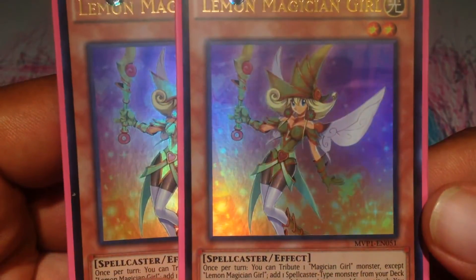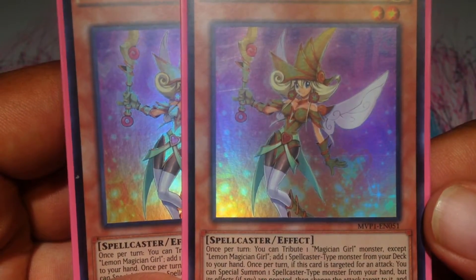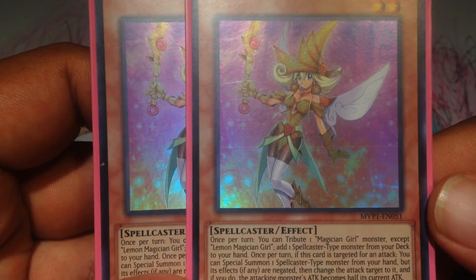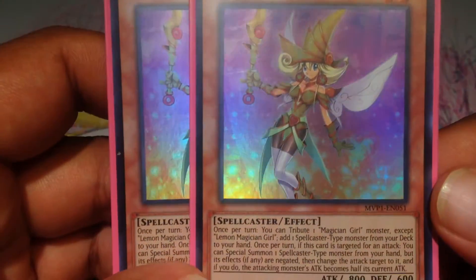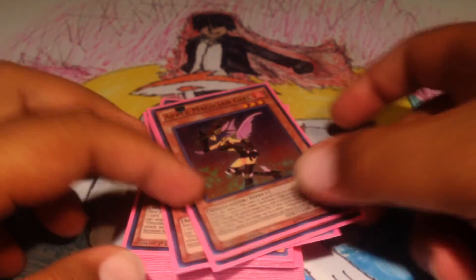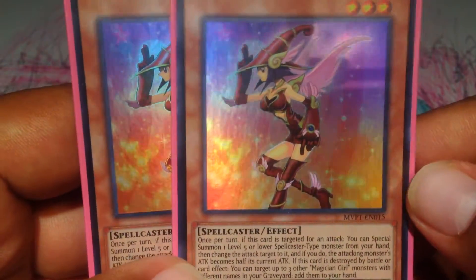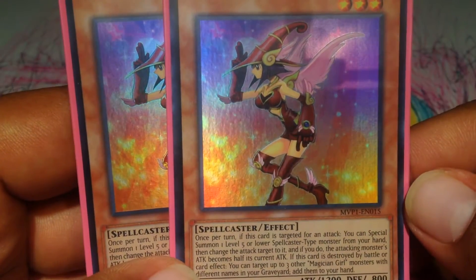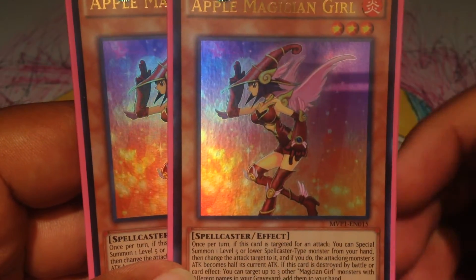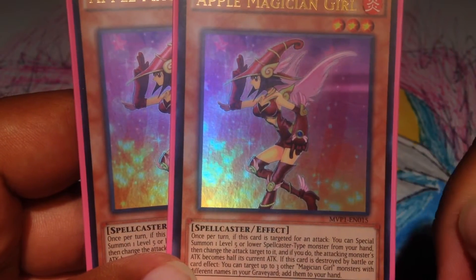Two Lemon Magician Girl. She's the one that tributes, and then you can add any Spellcaster from your deck to your hand. And when she's being attacked, you can Special Summon any Spellcaster from your deck, but its effects are negated and you redirect the attack to that monster, dealing half the attack of the attacking monster to Apple. Her first effect is kind of hindered because you can only Special Summon a level 5 or lower Spellcaster type monster, but there's only levels 1 through 5 anyway.